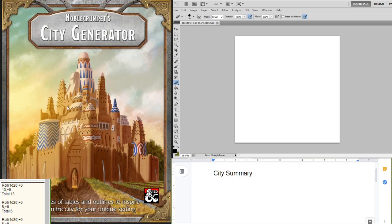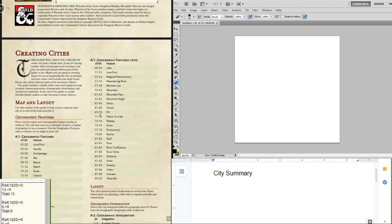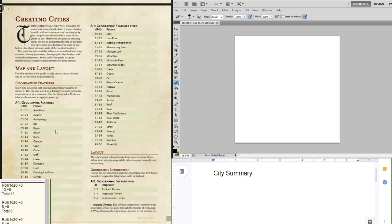I figured I'd be testing it out tonight just to show you guys kind of how it works. So, this is it — the city generator, front page, DMs Guild logo, all that. There's a bunch of different aspects of the city that it goes over, and I did them in an order that made sense to me. But if you're doing this on your own, you can do it in whatever order you want. You can do just parts of it if you're having trouble with some parts, or you can do the whole thing, like I'm about to do. Let's get started, shall we?